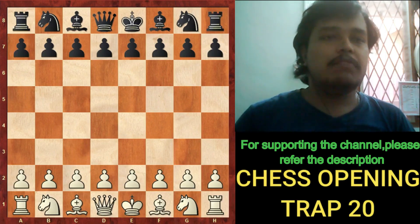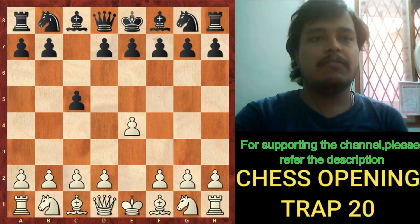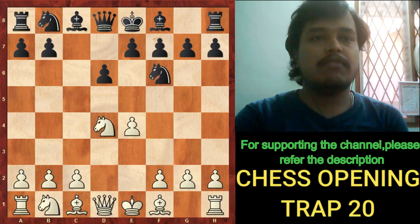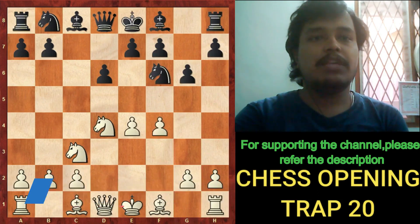Let's begin with the game. White plays c4, black plays c5, Nf3, d6, d4, cxd4, Nxd4, Nf6, Nc3, g6 — which is the Dragon setup. In this position, white plays f4. f4 is usually played when the knight goes to c6 and black tries to push the pawn to e5.